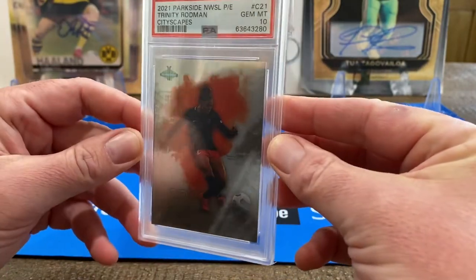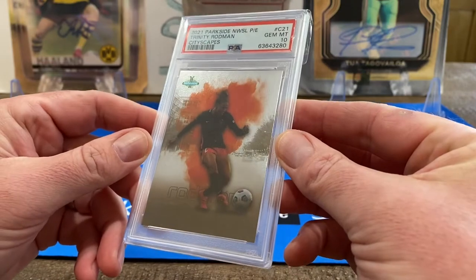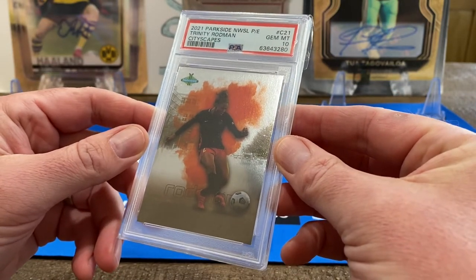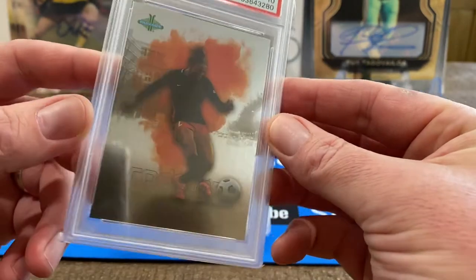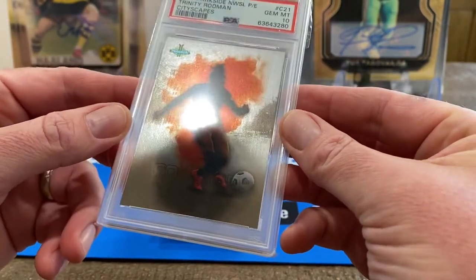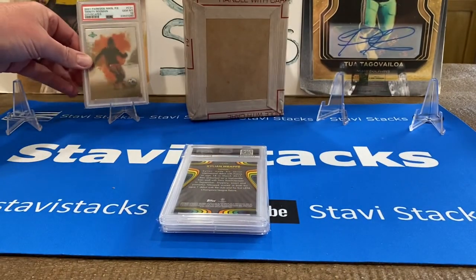PSA 10! That's probably the first one — I think I've seen one on eBay from another grading company, but this might be the first PSA 10 Trinity Rodman Cityscapes. How cool is that card? Oh, there's Stabray with Trinity Rodman — it's hard to see, it's so shiny. That is an awesome card, that's a great start, Stabray!